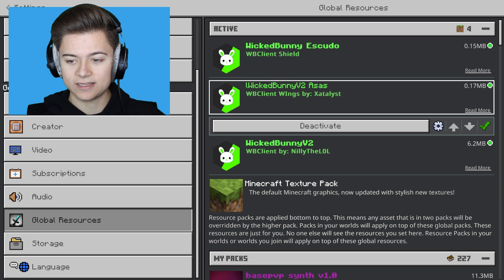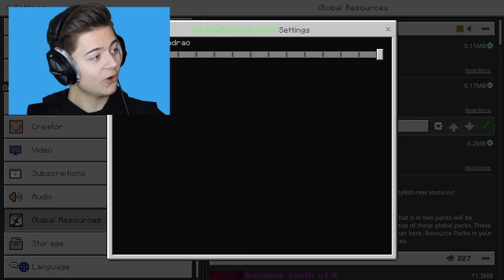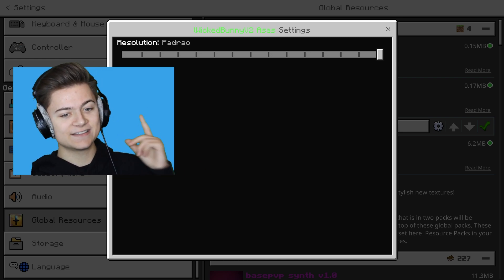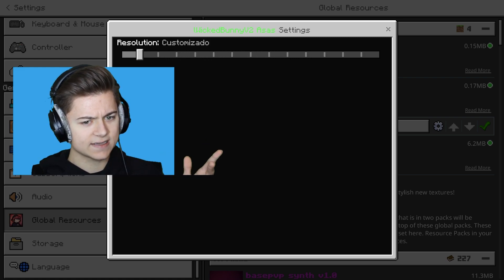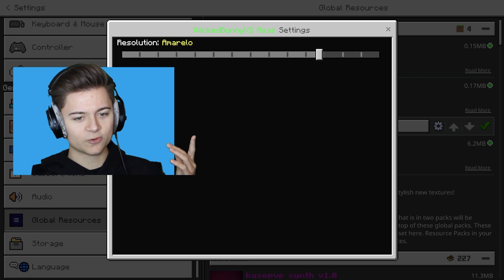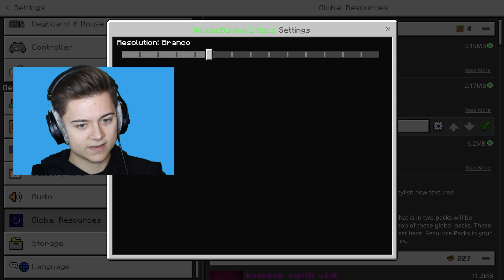We actually have the cry over here, we got the wings, and then lastly we have the shield. The shield I guess we can't really change. However, it looks like this one over here is actually changeable - there's actually different resolutions. There's actually a bunch of different ones in here which you guys can actually go ahead and choose from. It is in a bit of a different language, but I think 'verde' is green and 'armello' is yellow, so it's actually pretty easy to understand - just look at the color.